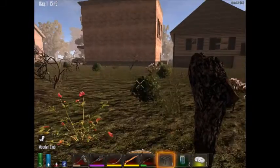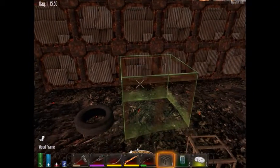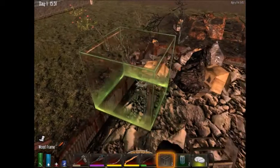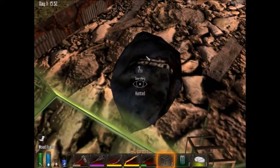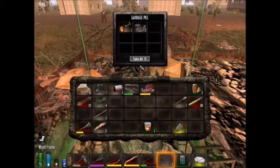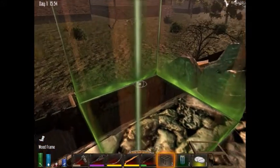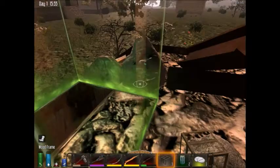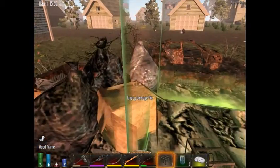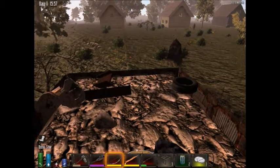I always press my inventory button to close out of a chest — I don't know why. Grain alcohol and moldy bread — where is the moldy bread, there it is. What else do you need to make a beaker? I don't know — you might have to look it up, with zombies all around me. That sounds like a personal problem!